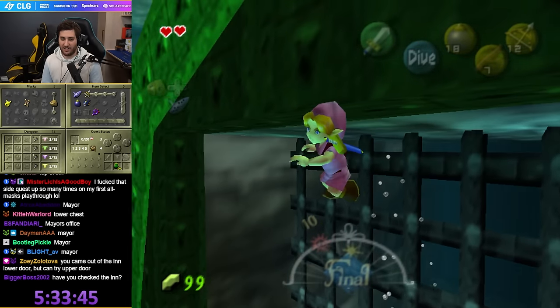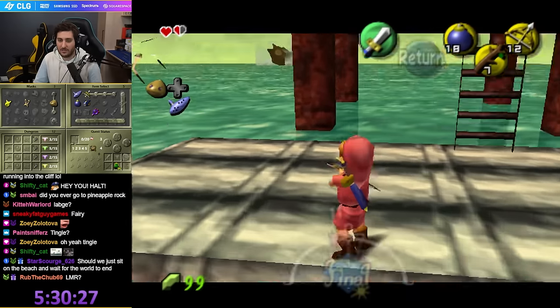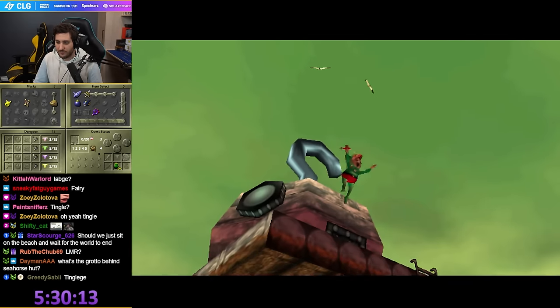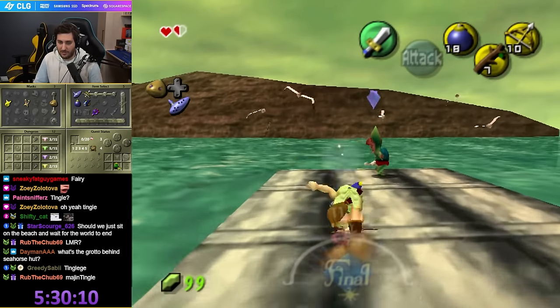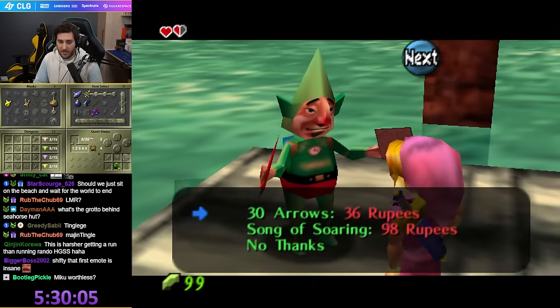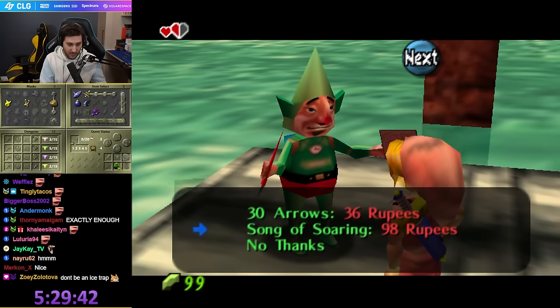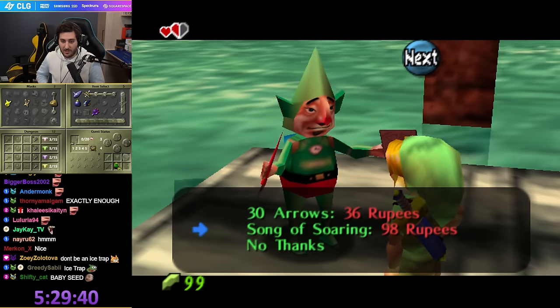That's annoying. The grotto behind the seahorse didn't have anything. Song of Soaring for 30? Holy shit! Wow, I'm amazed we can afford it too. That's sick. Based.